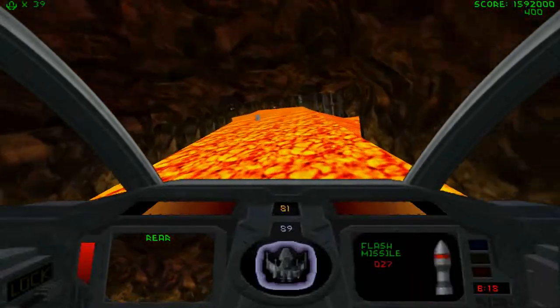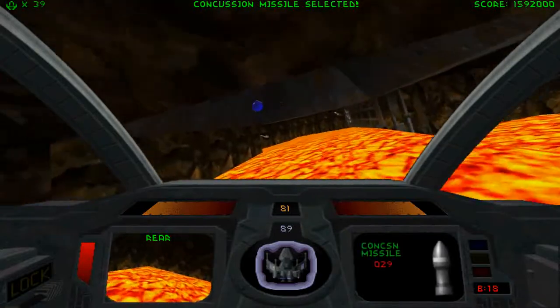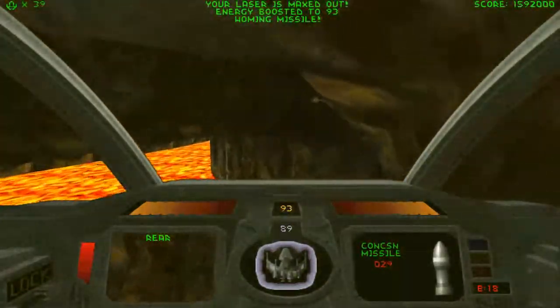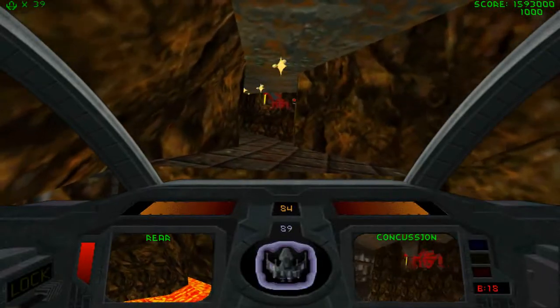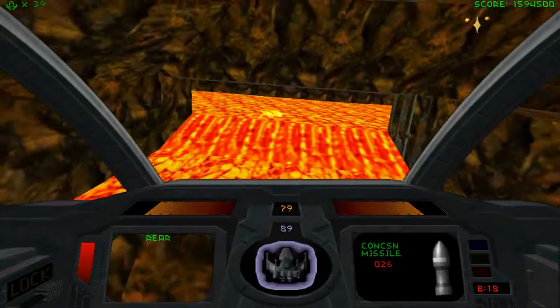Welcome to level 13, and this is a return to the central area, plus spokes off the central area, where you keep coming back through this one central spot. You just keep coming back and forth through here, going for the keys as you move.